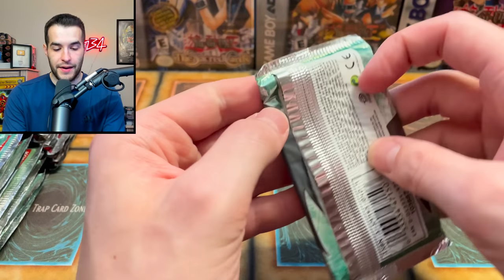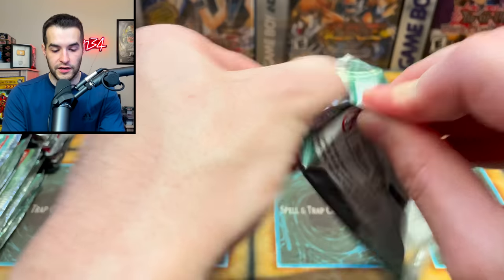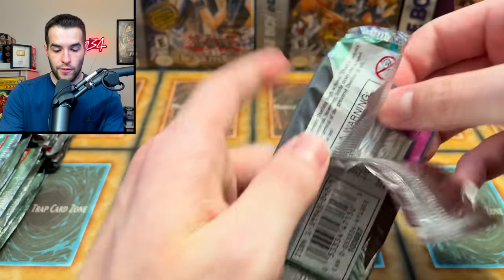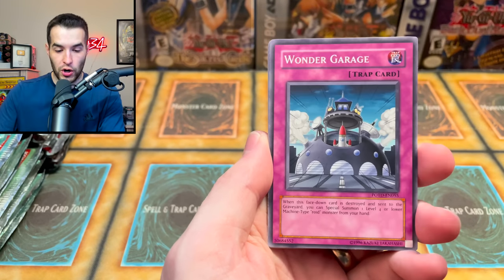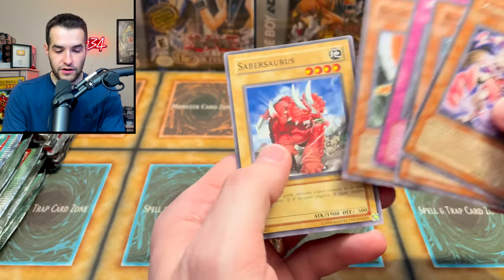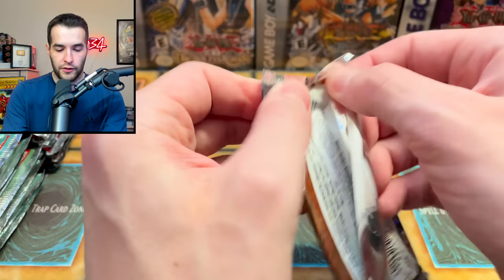Back to Power of the Duelist — we've already pulled an Ultimate Rare, which was pretty amazing. These are really not wanting to be opened — that's a good sign, it means there's something amazing inside. The Paths of Destiny, Orbital Bombardment, Wonder Garage, Elemental Hero Neos, Alien Mother — all right, just a rare on that one. Alien Skull and Saber Source — that's okay because we've been doing really well out of those with the Ultimate Rare already.